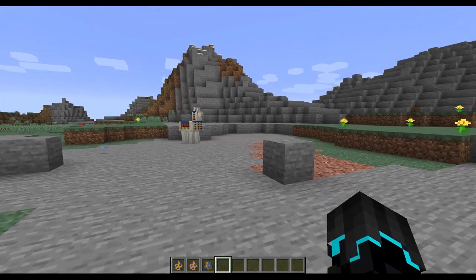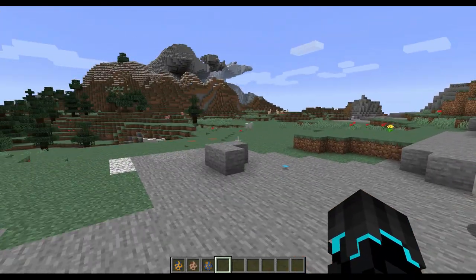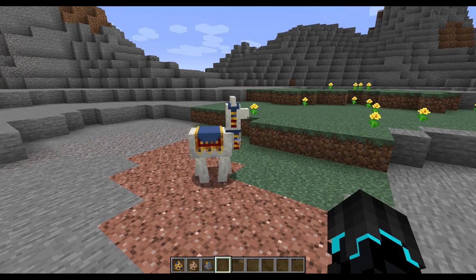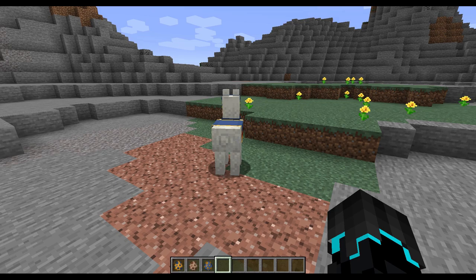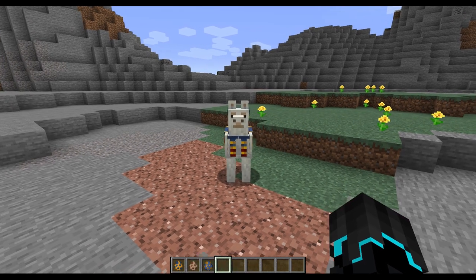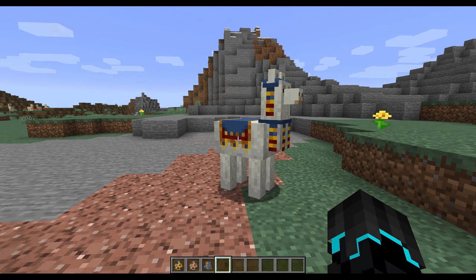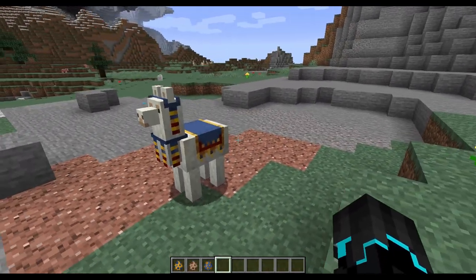Speaking of that, they are hostile towards zombies, zombie pigmen, zombie villagers, husks, and drowned — I read that wrong initially. They are separate entities from llamas and are temperamental around players.